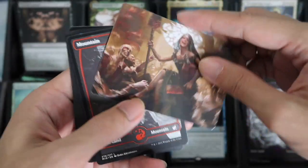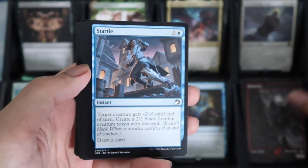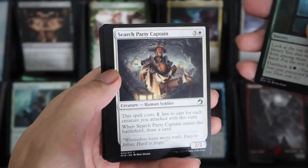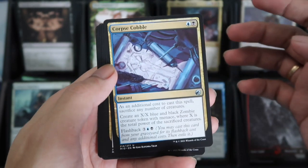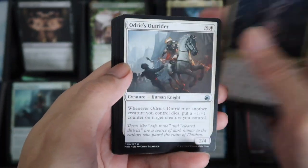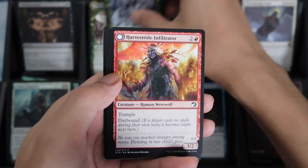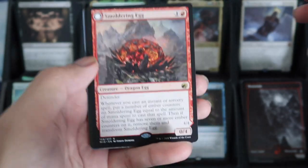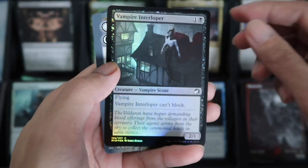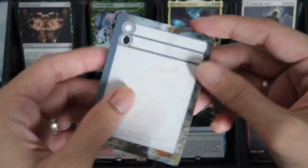This is our fourth Set Booster Box. Mountain. Startle. Then Corpse Gobble. And then Hound Tamer for the Showcase. And the Rare Smoldering Egg. Nice. And the Bumper Interloper for the Foil, and the DFC.